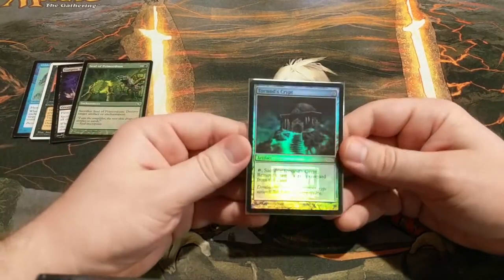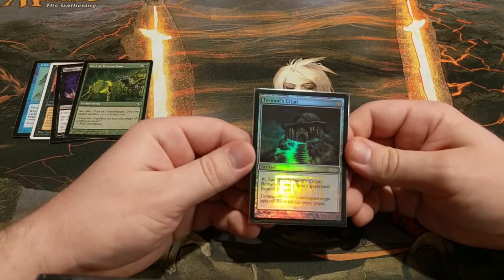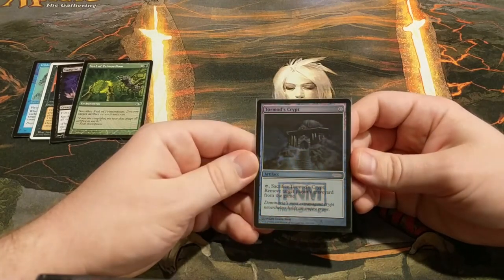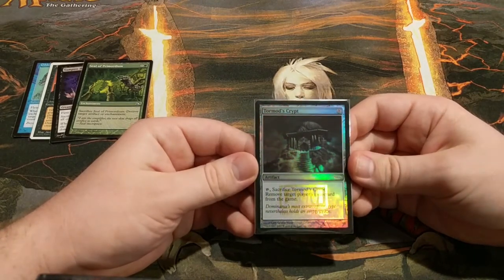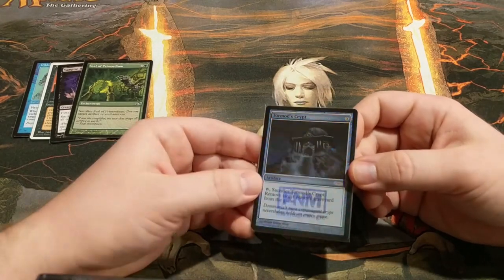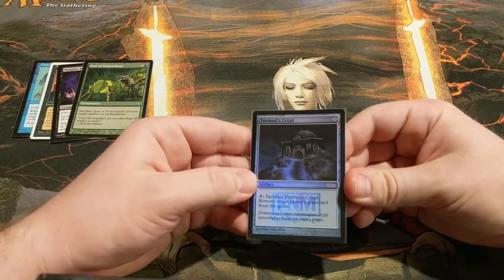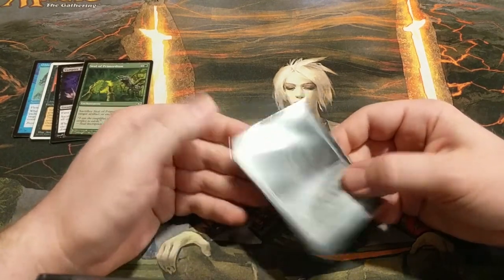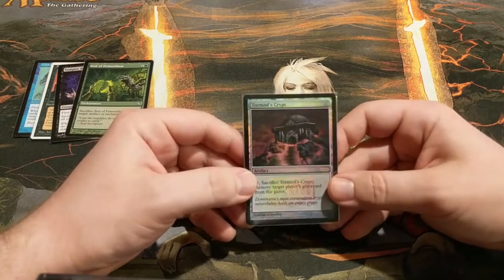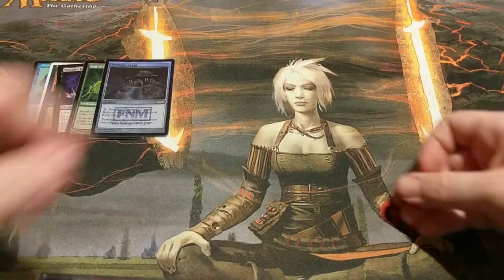Next up we've got Tormod's Crypt — this card is really good. Just like Bojuka Bog, but slightly better I would say. This card will sometimes just win you the game. If your opponents are relying on graveyard strategies, this blanks their entire game plan. The reason I think this is better than Bojuka Bog is with Bojuka Bog, you play the card and it immediately takes out the graveyard. But with Tormod's Crypt, you just keep it on the board until you need to use it. So if nobody has anything threatening in their graveyard, you play the card down, and then as soon as someone tries to reanimate something with Animate Dead, in response you sacrifice the crypt and the whole graveyard goes away. With Bojuka Bog, you also need another card to sacrifice it so you can replay it — so Tormod's Crypt is absolutely a powerhouse in this deck.